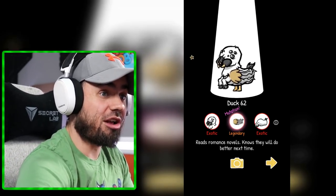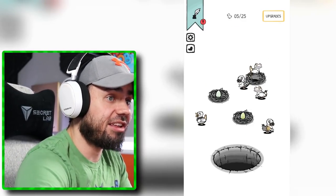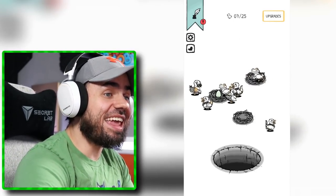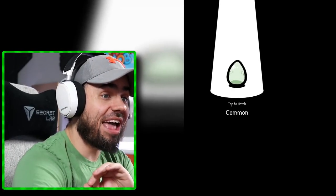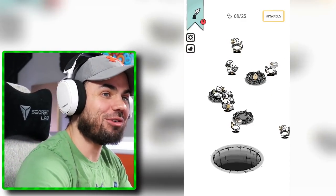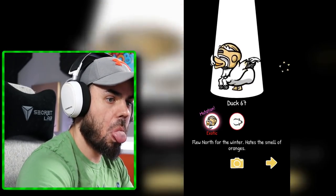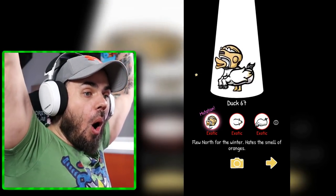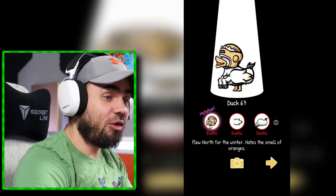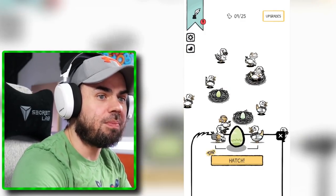We have a lot of exotic ducks now. All of these have at least two exotic properties. If we can get that triple exoticness... so close. This could be the one, this could be the egg. Yes! Triple exotic! Triple exotic! Flew north for the winter. Hates the smell of oranges. Oh, I love the smell of oranges though. This duck doesn't know. This duck, although not fully exotic, has a horse's head, which I greatly appreciate.